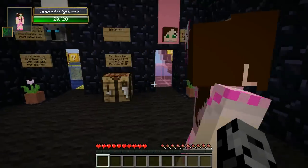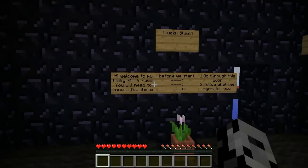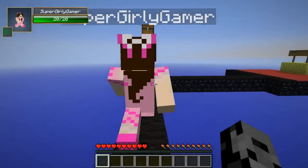That's a lot of stuff - I hope you can get some of this! All right, so: hi, welcome to my lucky block race. You will need to know a few things before we start - go through this door and follow what the signs tell you. All right, let's do it, let's go, I'm excited!